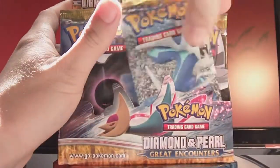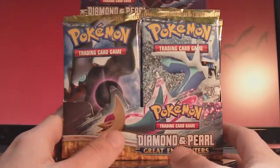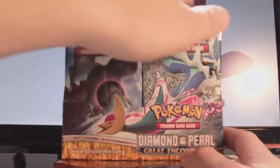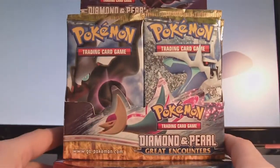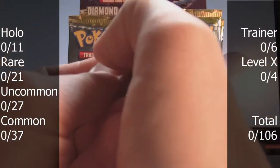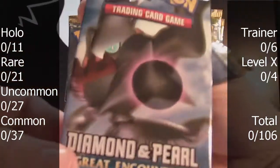Alright, I'm just going to open 12 packs straight in this video — no cuts, unless I get distracted. Let's get this started, and this will bring up the set counter. The first pack is Darkrai.